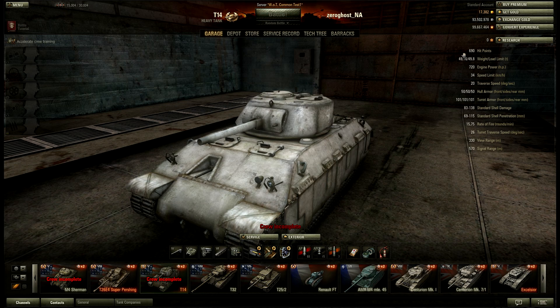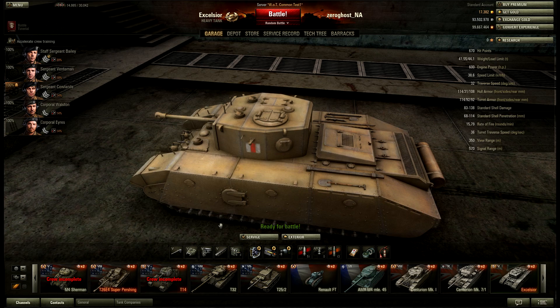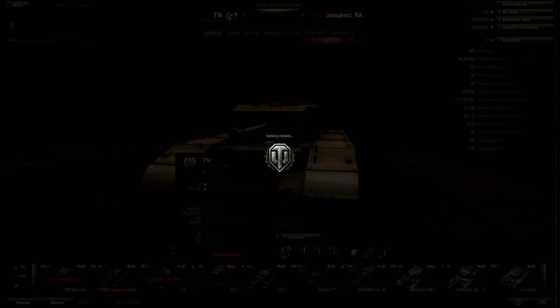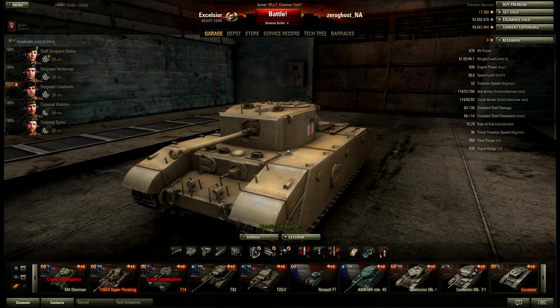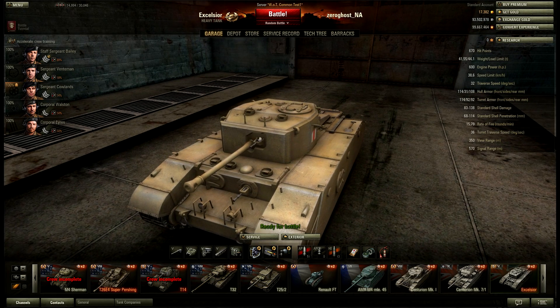The HP is not that impressive — the T-14 has 690, the Excelsior has 670, so it's even slightly less than the T-14. If you have the T-14 or have played it, this plays pretty much the same, just slightly more maneuverable. The top speed — once the page loaded — is 34 here versus 38, so pretty similar. In almost all respects, this is the exact same as the T-14: money-wise, playstyle-wise, armor-wise, maneuverability-wise, gun-wise — it literally is a copy of the T-14.